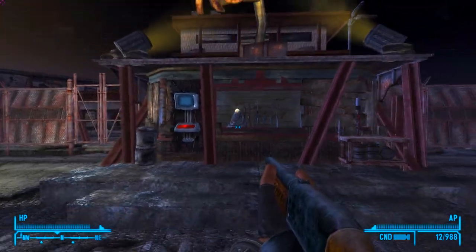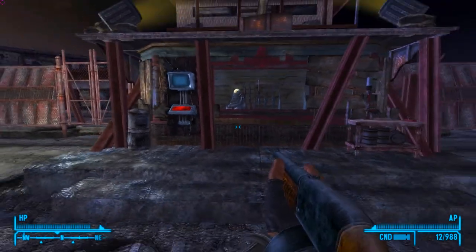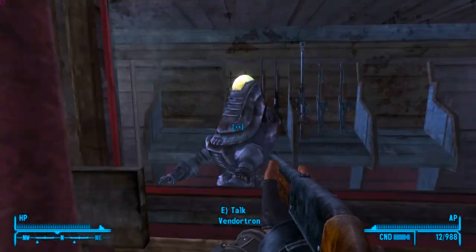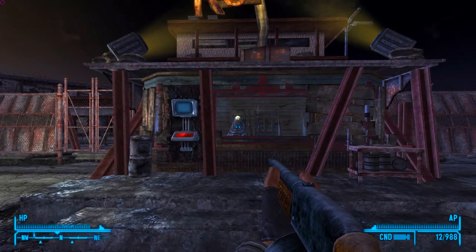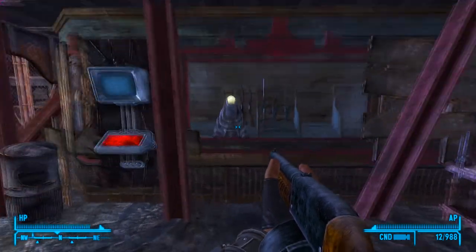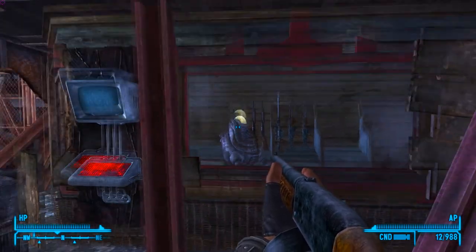The first gun we're going to take a look at is one that was added to the Nexus within a day or two of me recording this video. It is the M1895 revolver — kind of a strange gun. It uses 9mm ammo and supports a 10mm attachment. I'm not really sure, but let's take a look.